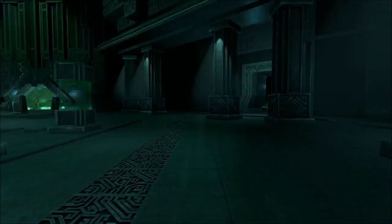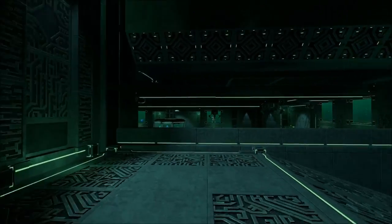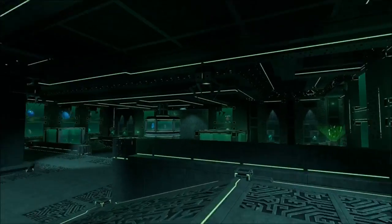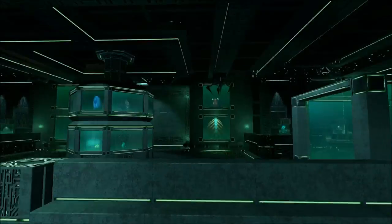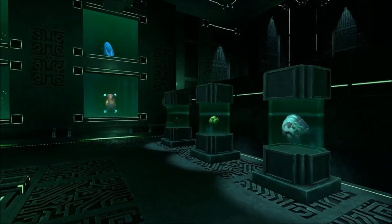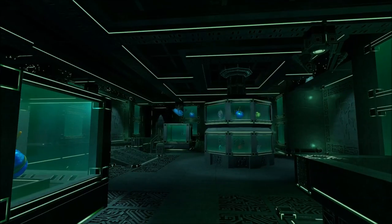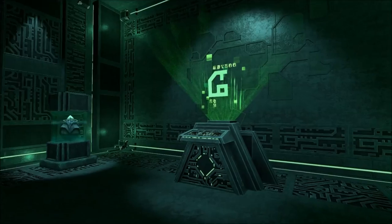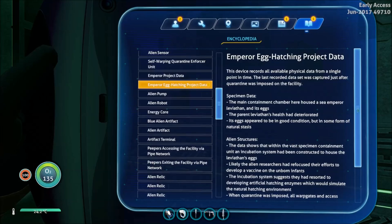The newest location is the egg hatchery over here, which was completely unfinished last time I showed you. They were rushing to get this done. It looks excellent in here now — we've got models of all the eggs in the game, although there's a lot of redundancy since there are only so many egg types. And in case you didn't see this before, there's your information panel.